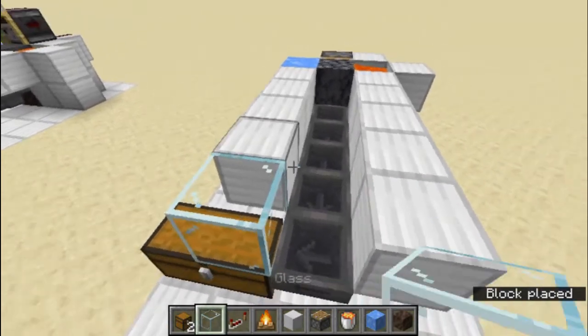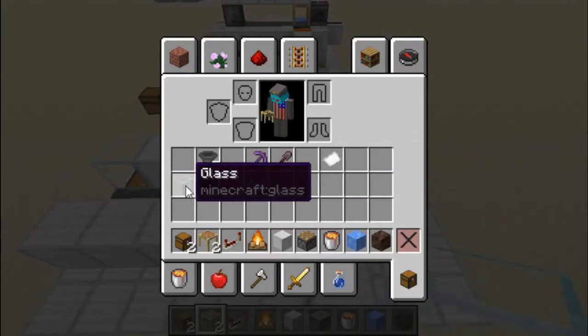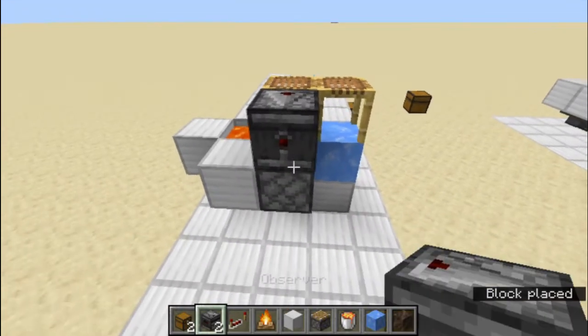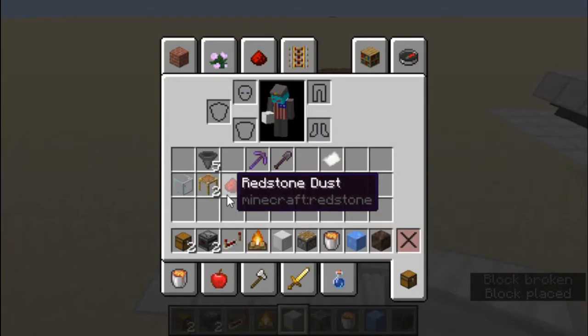Then you want to get a glass and put it over here, then you want to get a scaffolding and put one on the blue ice and one on the basalt, then get an observer over here, like a block, and some redstone dust behind it.